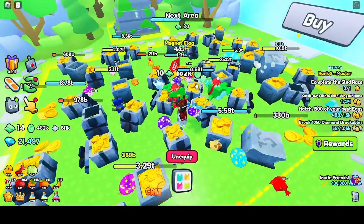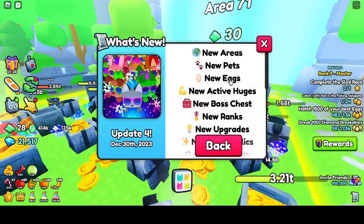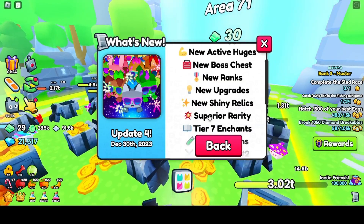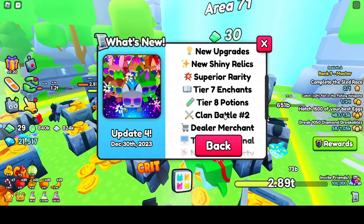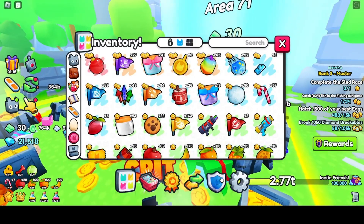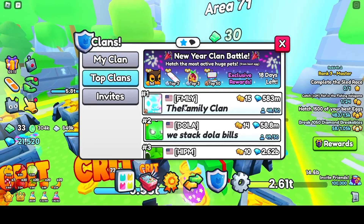As you can see, there are new areas, new pets, new eggs, new active huge pets, new boss chests, new ranks, new upgrades, new shiny relics, a superior rarity tier, tier seven inches, tier eight potions, clan battle seconds — and you can get the most active huge pets, as you can see.